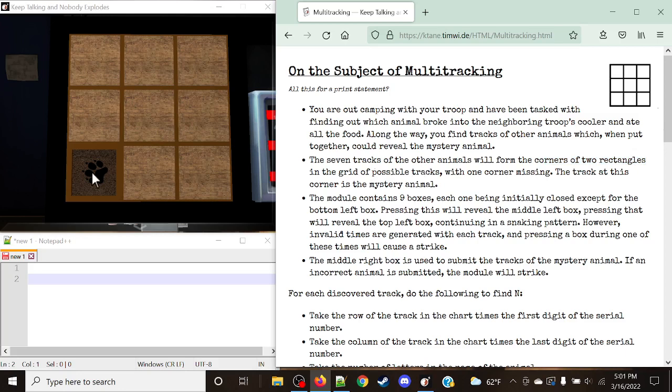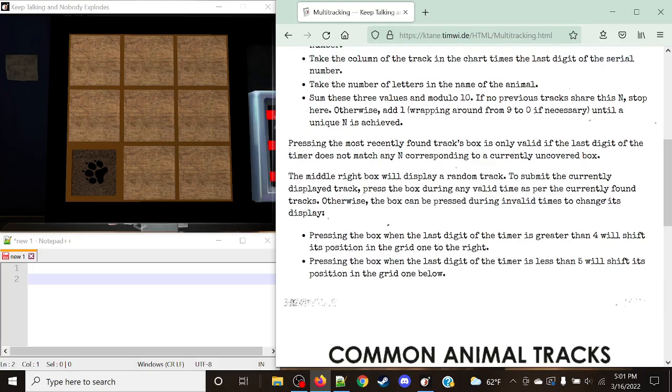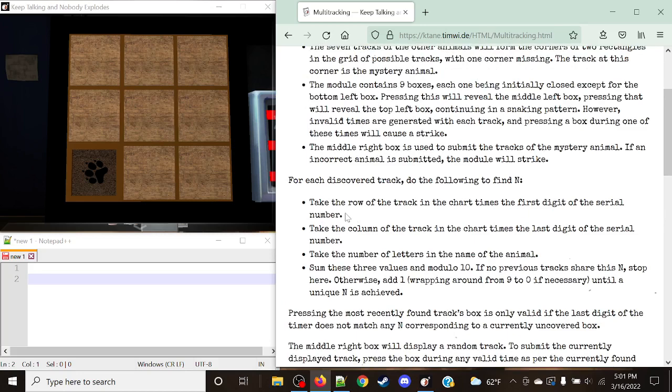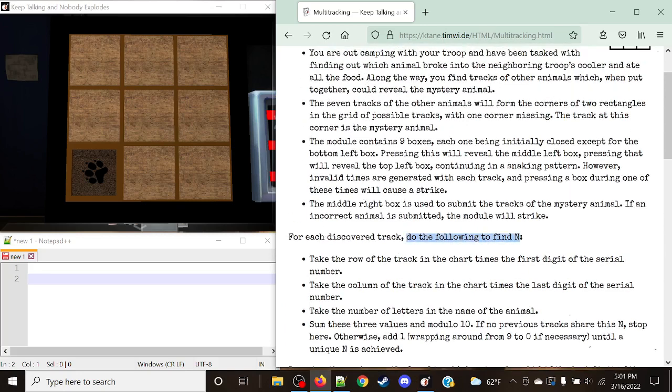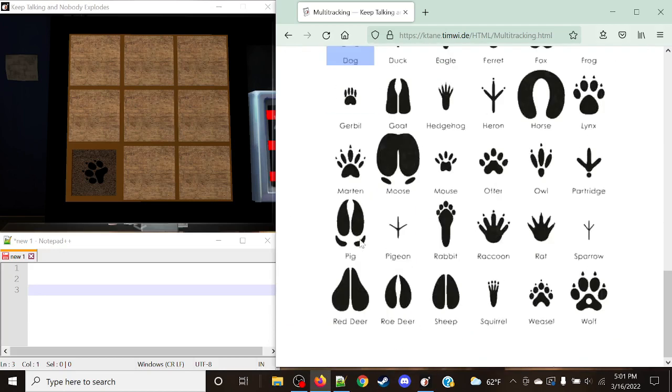Our goal is to start opening up each of these individual boxes to figure out what's missing. We start off with dog. For each discovered track, do the following to find N. What N is going to give us is an invalid time, because we're going to get a series of invalid times which will be used later on. So we're going to take the row of the track in the chart times the first digit of the serial number — which in this case is number one through six — because we have rows one through six and columns one through six. It's a six-by-six grid.